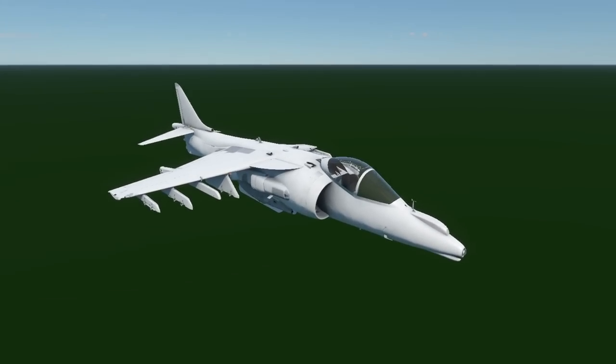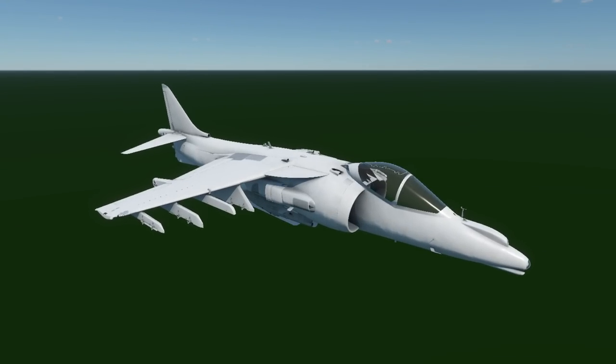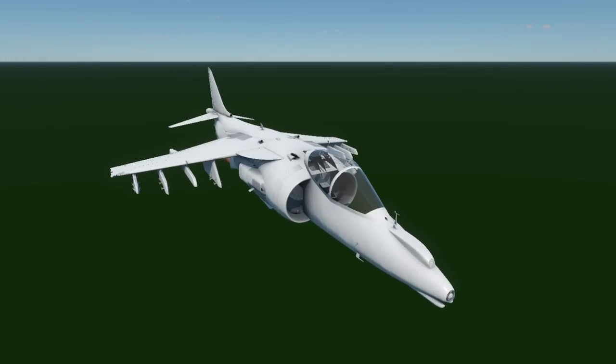The first one is the Harrier GR7. The GR7 is a further improvement of the GR5, and the GR5 is known colloquially as the Harrier 2. It's a big upgrade to the Harrier - a 1990s variant - and it's just a massive upgraded model. The big thing about the GR5 was it was seen as the second generation of the Harriers, so it has massive improvements when it comes to its countermeasures, armaments, and general avionics.